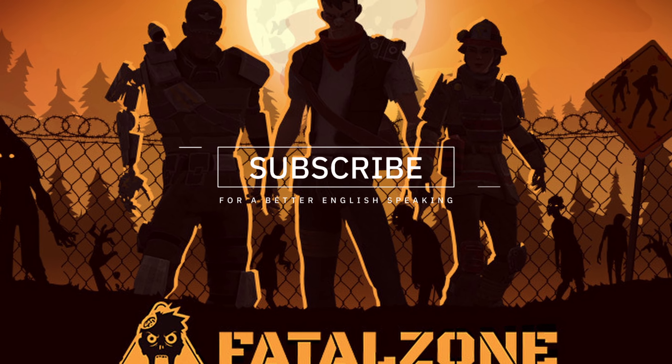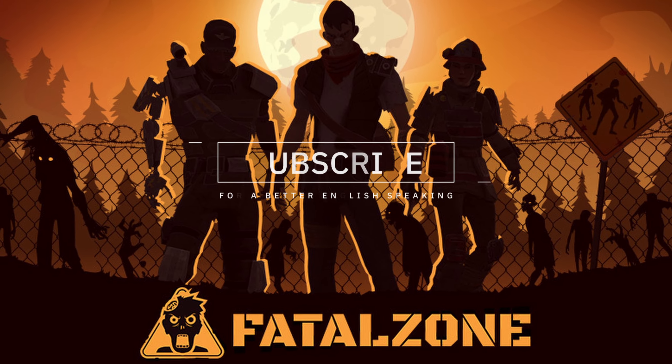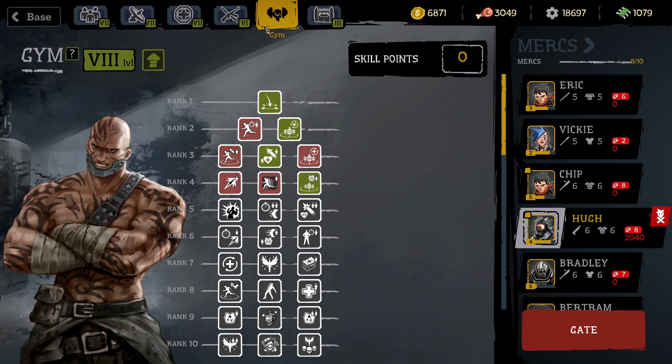Hello everyone, welcome to the next part of Fatal Zone. Today we're looking to do the Corrosion quest. We have a biotech — his name is Tooth — we get him on level 6 and have skill points, so more AOE damage.